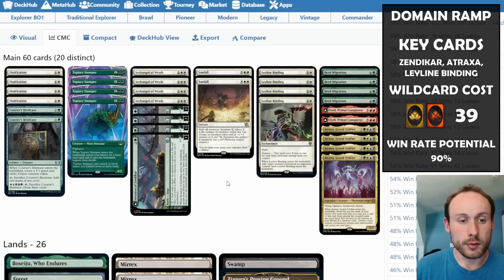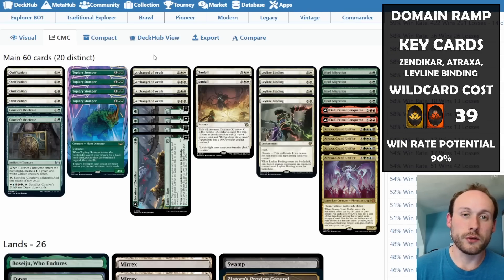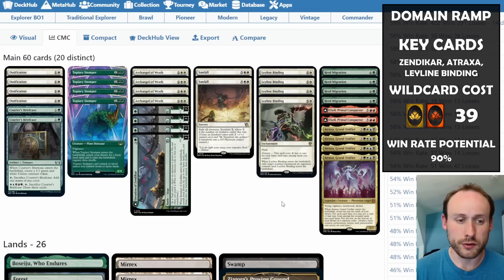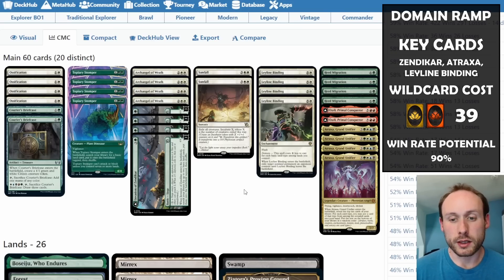The deck has early protection with Ossification — not as good as Leyline Binding but easier to cast early on. Archangel of Wrath can do two damage to different targets and gain you life, helping you survive against mono red. Sunfall is also available as a board wipe if things get too wide, and after using it you can rebuild quickly with Atraxa or Etali.